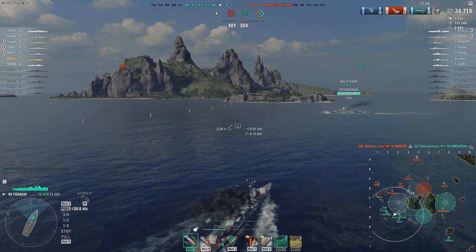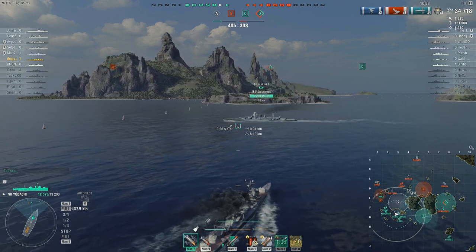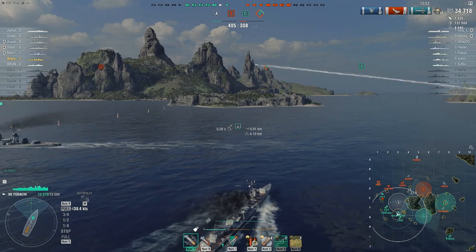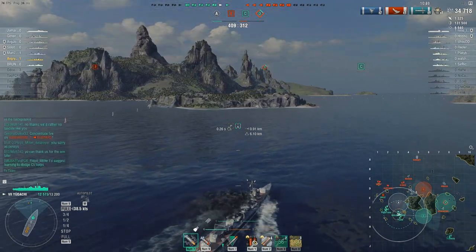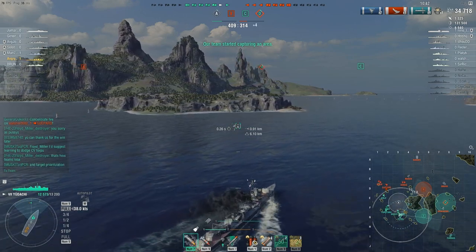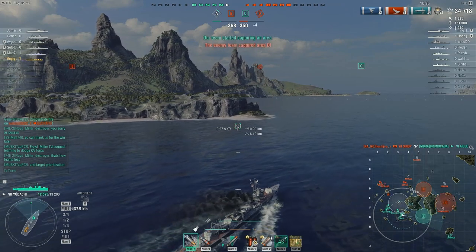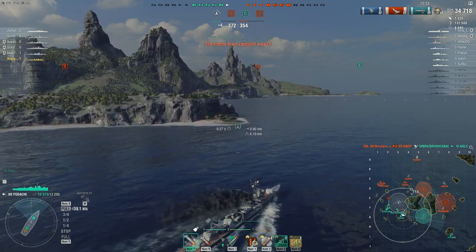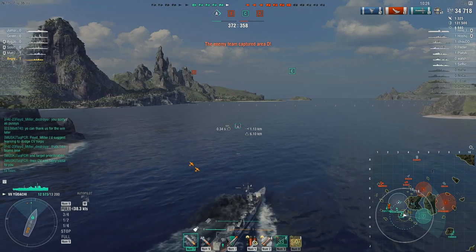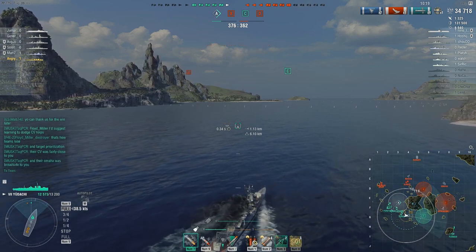In a straight line I can get up to 38-38.5 knots, but just touching the rudder a tad and the speed bleeds right off. In a destroyer, maneuverability is key to life sometimes — but when you maneuver in this ship it bleeds your speed so much it always makes you feel like you're going really, really slow.